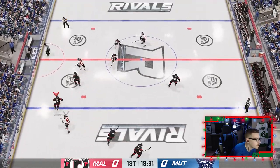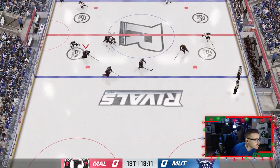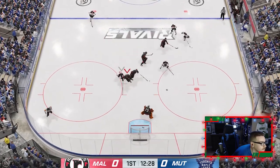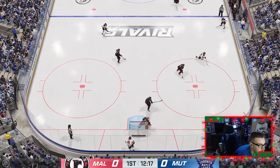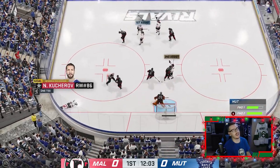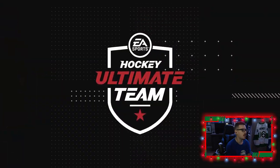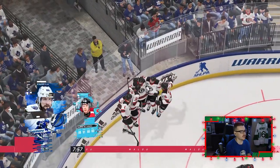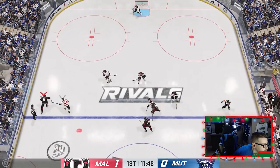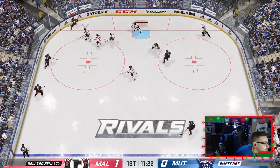Good poke. First game — Namak at an 86 is gonna be interesting to see. It's just a plus one overall upgrade but I'm sure he's gonna be even better. Get a poke in — and we couldn't get the poke in. Across to Kucherov — we're down one nothing. Not a great start to this game to say the least, boys. Look at those cards — it's a pretty good team this guy has. And that's a trip — that's what you get for spamming poke. Let's go!